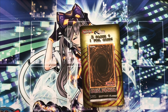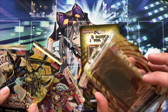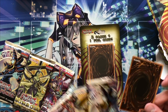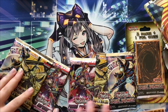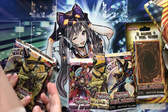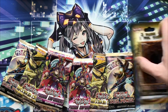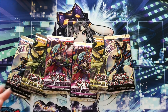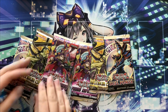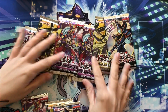Alright, without further ado, let's get into it! Don't look at the holo — oh, it's Maximum Crisis! It's a Maximum Crisis secret rare Ash Blossom! And it's Fusion Enforcers! Oh my god, we lied — it's totally not Sisters of the Rose and Cross Souls. It is even better: it's Maximum Crisis and Fusion Enforcers!